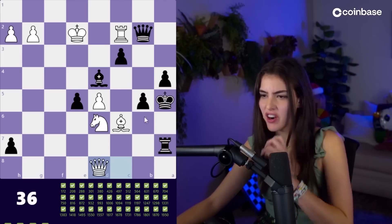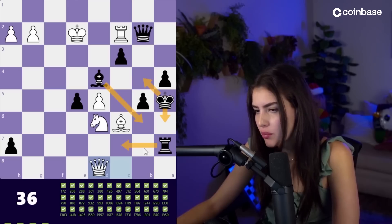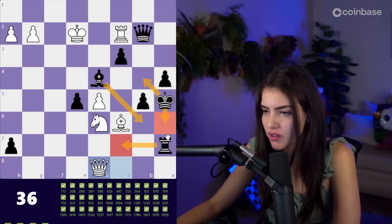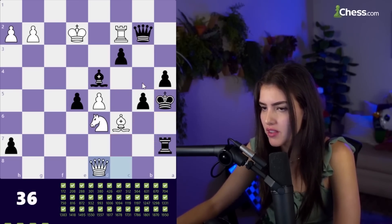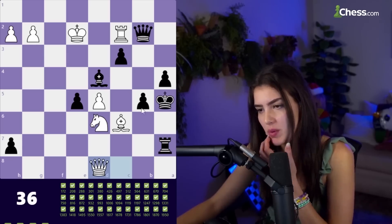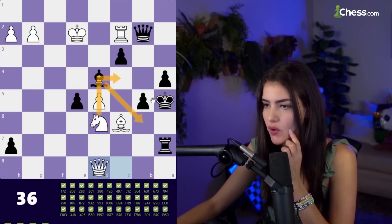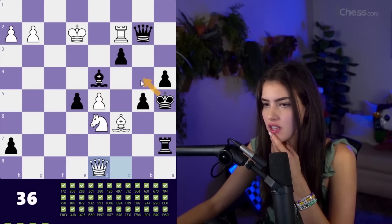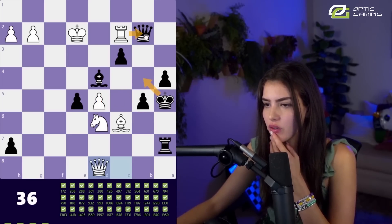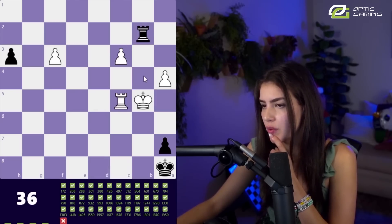Black to move, we are in check, which means we have these four options. Obviously we're not going to give the rook for free. Coming here seems counterintuitive. I think the options are king b4 or bishop b6 — our queen is under attack, so maybe it is bishop b6, but then the knight comes over to c4. So I think the answer is actually king b4. If he takes our queen we take, and even though we gave away a queen we're gonna promote. I could be wrong.